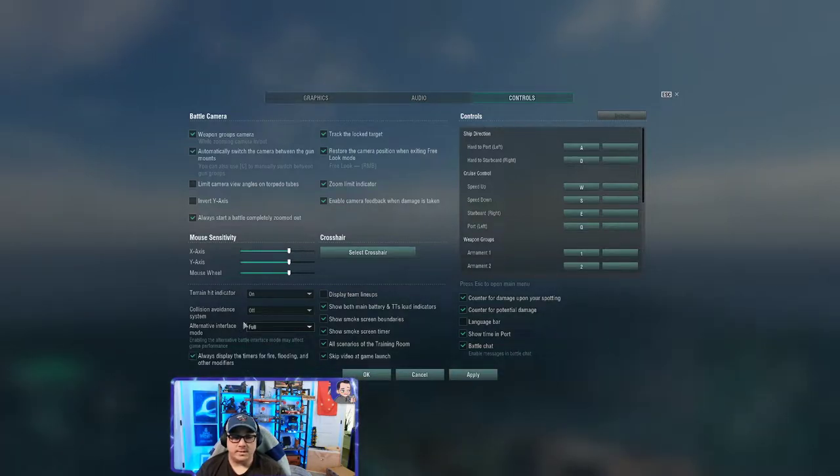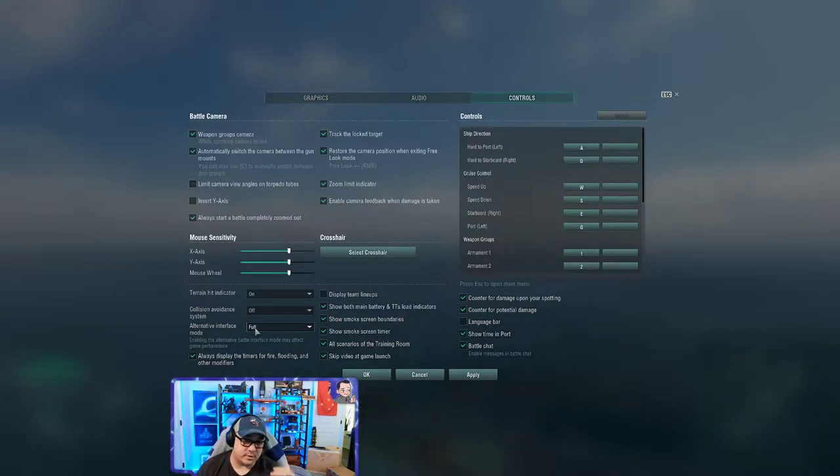Setting alternative interface mode to full gives me a lot more useful information on top of the enemy ship — things like their hit point count, their screen name, and the ship they're in.